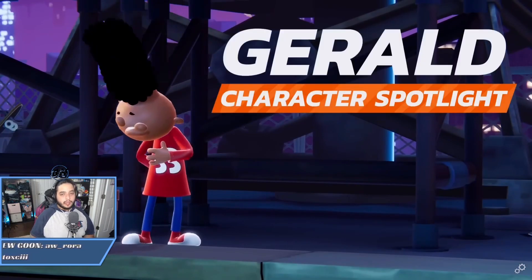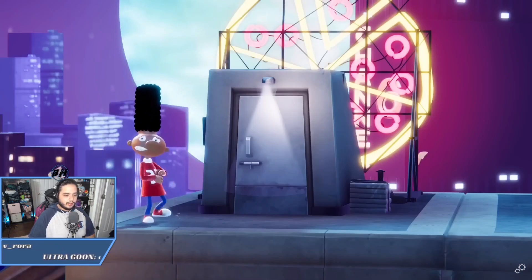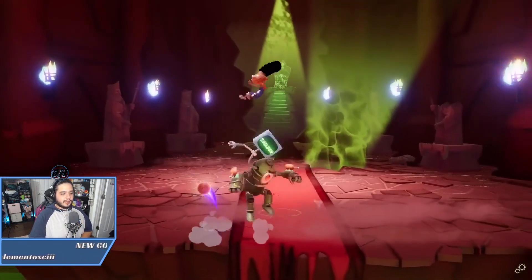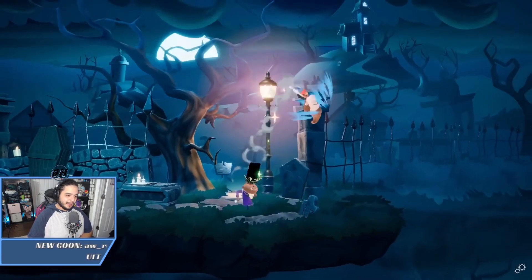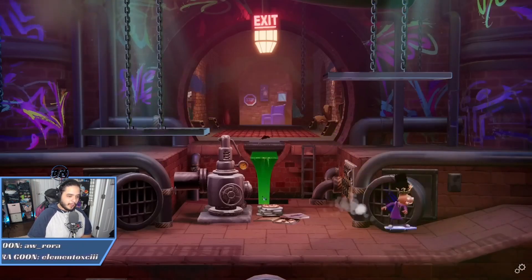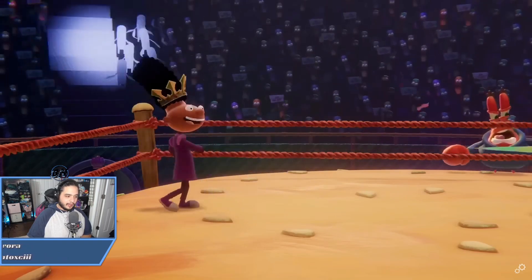Gerald — the homie from Hey Arnold — but no Arnold in Nickelodeon All-Star Brawl 2. He's the tricky mid-range zoner that isn't ready to get up close and personal. He excels at locking opponents down with a wide range of projectile options before getting in and falling on opponents with his flashy combos. On the ground he has plenty of options to work his way into his ideal range.